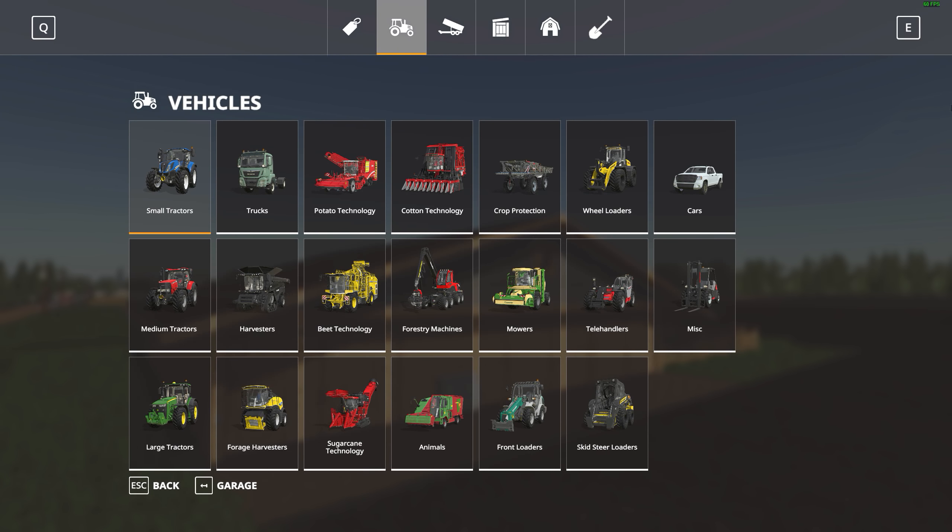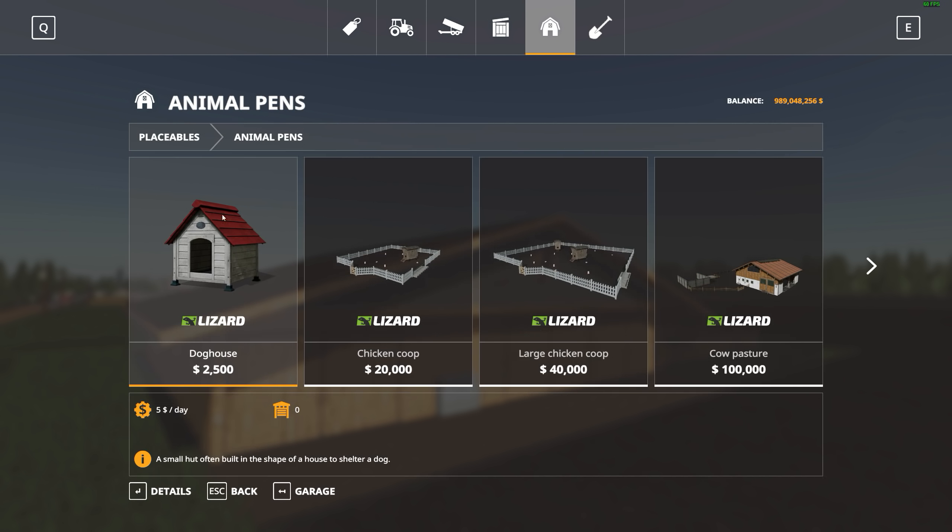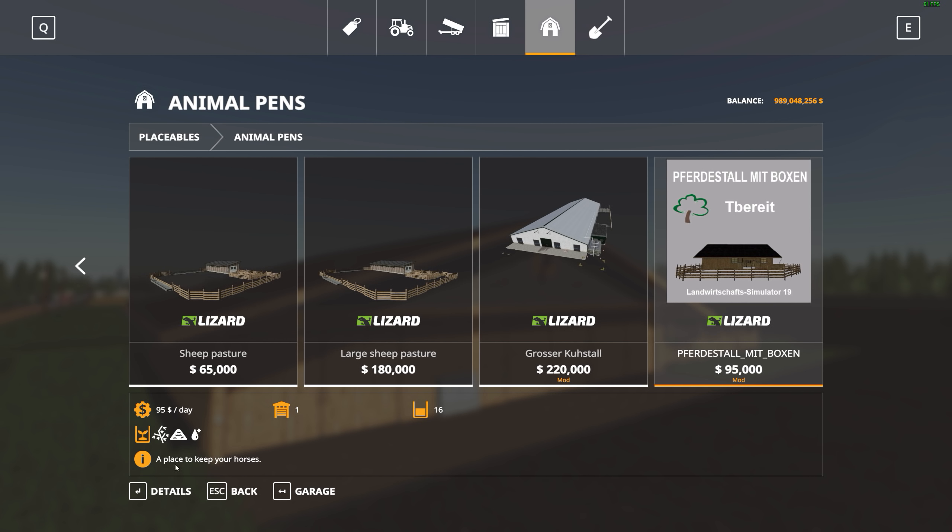Let's go over to the shop real quick. It's over in your placeable section in the animal pens, all the way over to the end. There it is — $95,000. Put in those three resources, $95 a day, holds 16 horses.